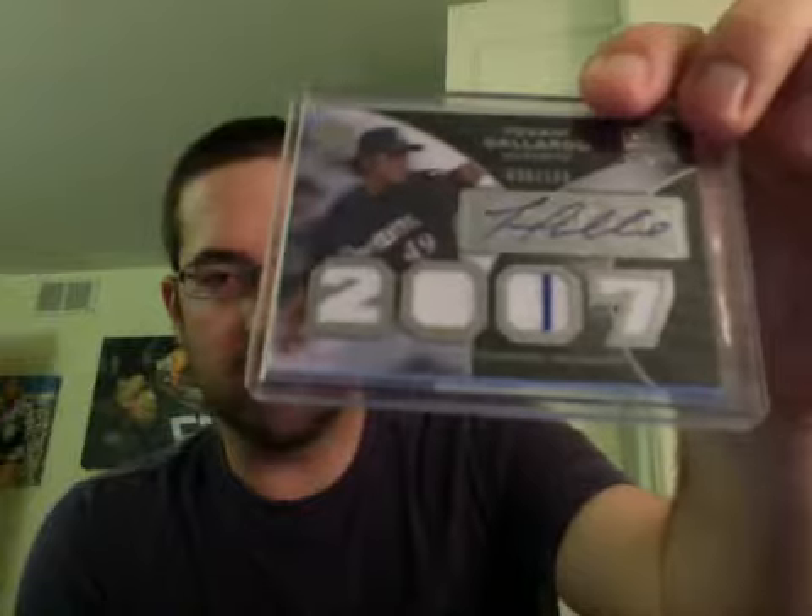There's Ricky Weeks. This Gallardo's kind of nice — the Exquisite rookie. Match it up with your Braun, put that in your PC. That's it for the Brewers. Like I said, there's a handful of stuff there that I didn't show, but it's not like big, big stuff.